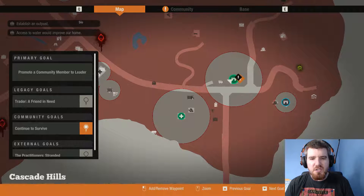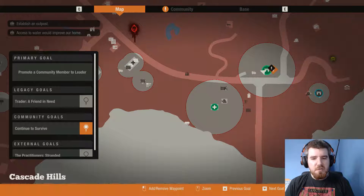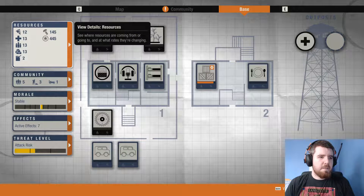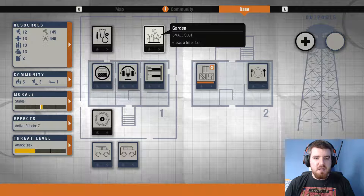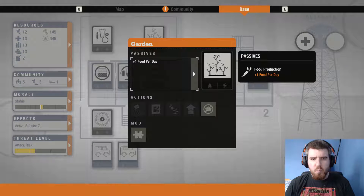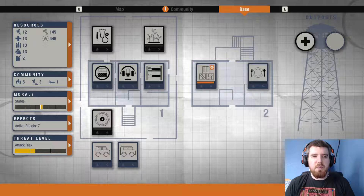The place I'm thinking we should go and set up next should be for food, mostly because at the moment if we look at our base, we've got meds, ammo, and some building supplies. Fuel we need but it's not too bad. But food — even though we've got this thing that grows a bit — it's only one food per day, and we need more than that for the people we've got.